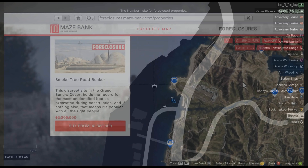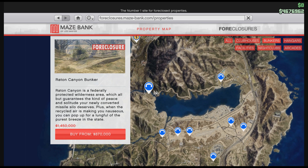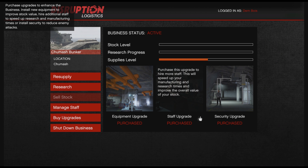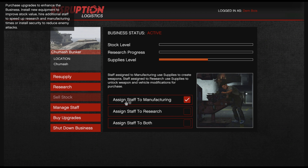First things first, we're going to need ourselves a bunker. There's a nice percentage off on these bunkers right now, so if you guys need one, jump right in and get yourself a bunker because they're discounted. I recommend getting all the upgrades if you have the money — if not, don't worry about it. I do recommend putting your staff all on manufacturing because your stock will go up faster.